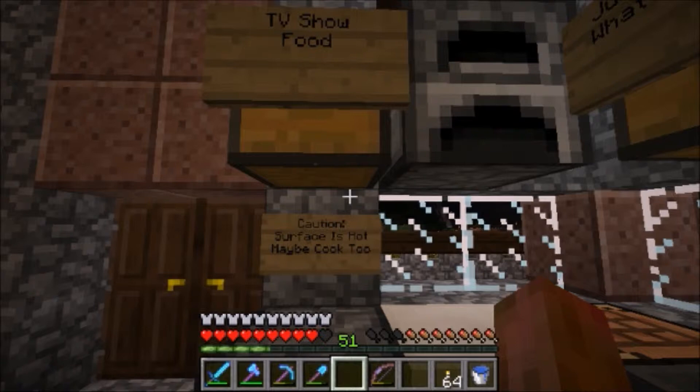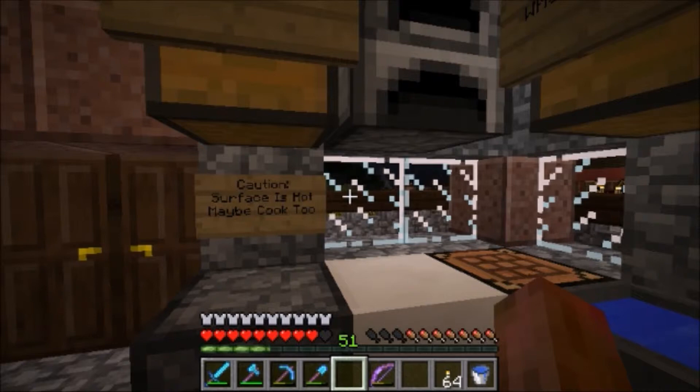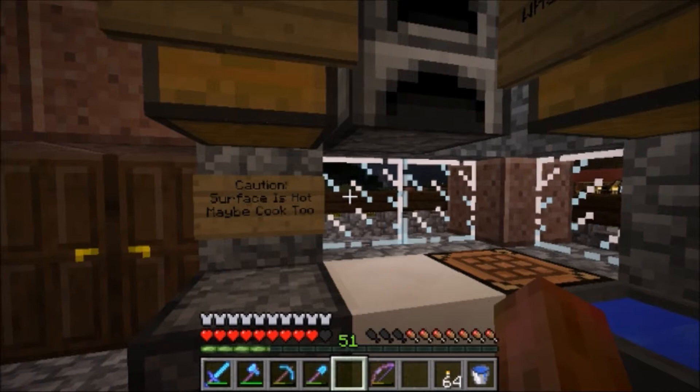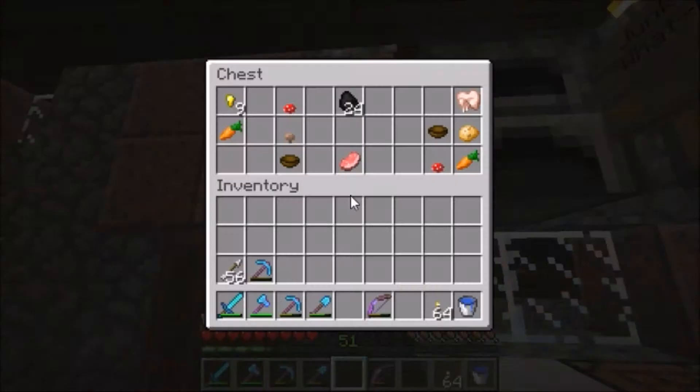Based on what I just told you, Happy Watcher, we're going to start with the most cost-effective food — the best recipes if you're trying to restore both hunger and make sure you're fully saturated after you eat. So we won't be baking any cookies today, but we will start with some rabbit stew. Let's go in here and see what we've got prepared.